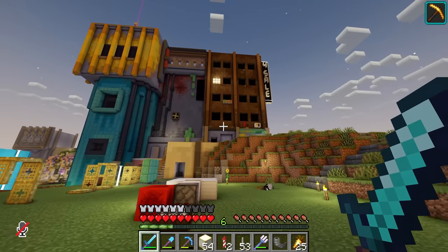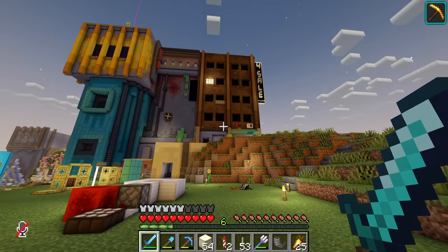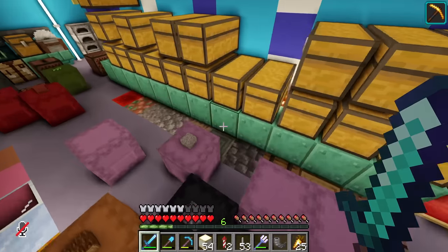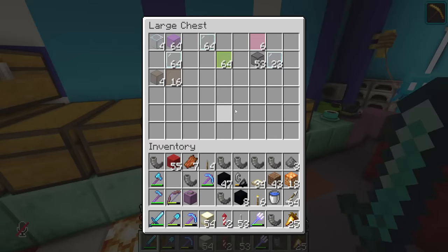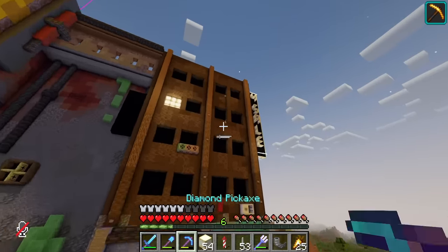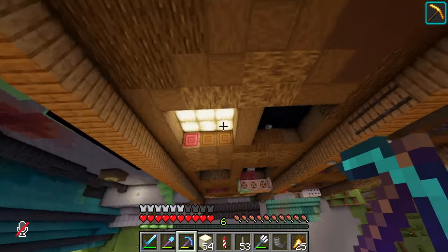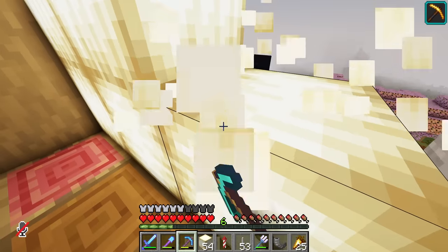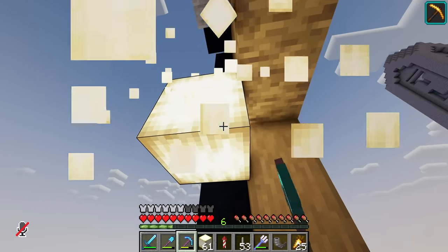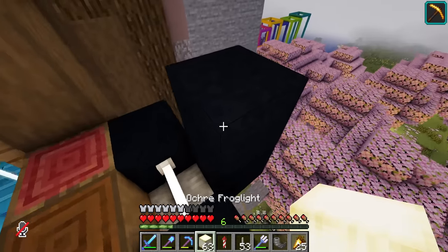I think next we gotta finalize the balcony - I don't think I like the balcony in that color anymore. Wait, could we do tinted glass actually? This could be cracked. If I do tinted glass with frog lights behind it, it's not actually going to illuminate light, but that may look pretty sick. Let's see - we remove these and then put it here with a nice pattern. The black concrete on the sides.